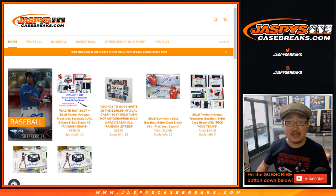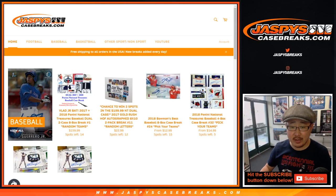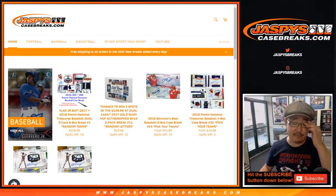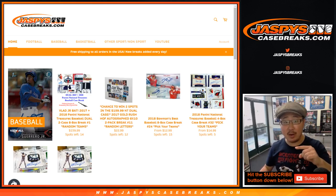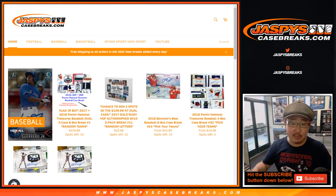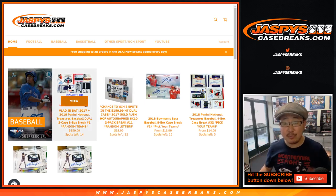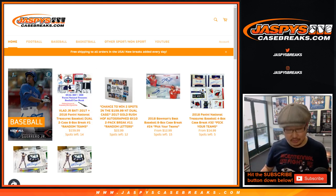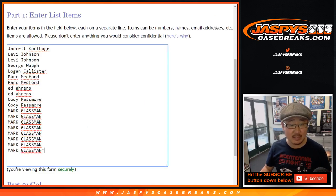Happy Tuesday, everybody. Joe for jazbeescasebreaks.com, coming at you with a two-box break of 2017 Gold Rush Hall of Fame autographed 8x10 photos. At the end of this break, we'll re-randomize everybody's names, and the top two will have a chance at getting into that dual NT baseball break, which is pretty great. Check out the details at jazbeescasebreaks.com. Big thanks to these folks for getting into it.